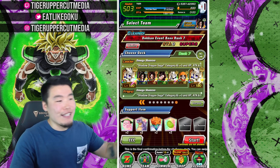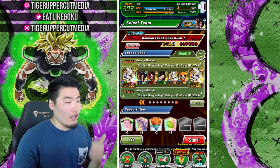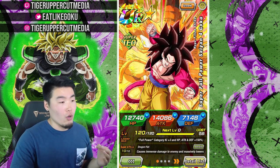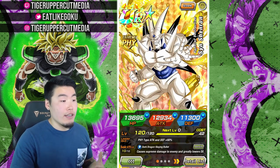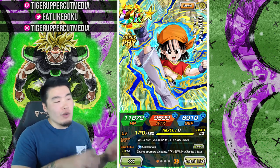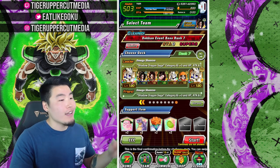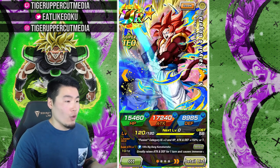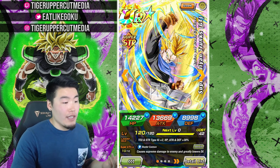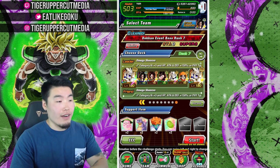Going back to the team now — this is the team we're bringing. We got the Omega Shenron lead, rainbowed, and we also have LR Super Saiyan 4 Goku, LR Super Saiyan 4 Vegeta. I'm also bringing the tech Super Saiyan 4 Goku for some extra damage. Sin Shenron is here as the best linking partner for our Omega Shenron, and lastly I put Pan because she's pretty much the best support unit the category has. You can also put Super Saiyan 4 Gogeta there for some counters and extra damage, or maybe GT Trunks, but I personally like to have at least one support unit on all my teams at all times.